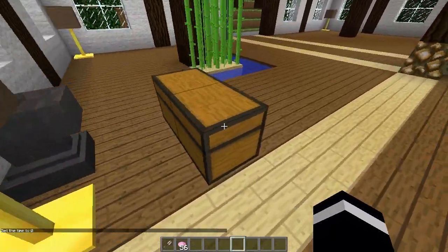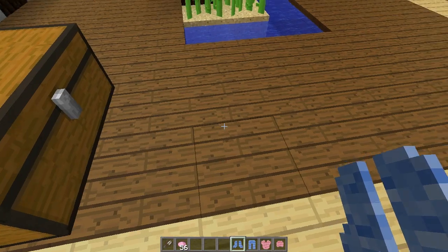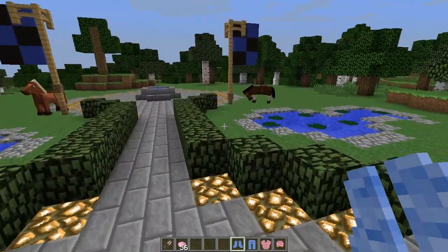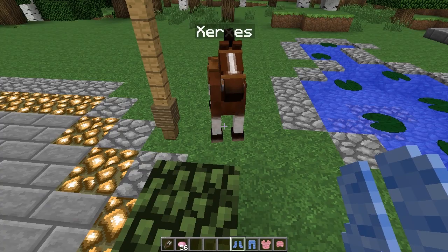Let's try and mix and match some colors. Let's get some wool — take this off, put that on, take that off and put that on. As you can see, I look very, very fashionistic and fantabulous, which is a new word for me. Fantabulous. Don't you agree, Xerxes, as he eats the grass? Don't eat my grass, Xerxes — you're not allowed to eat my grass.